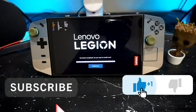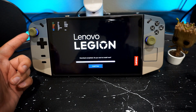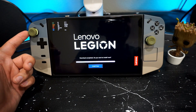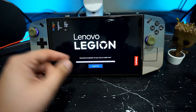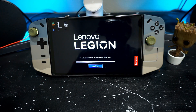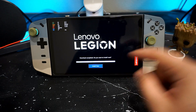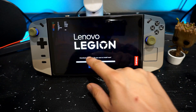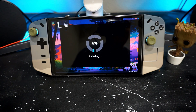What's up YouTube, it's Jason right here and today we have a new Legion Space update. This gives us the ability to change our sensitivity, move our dead zones, new button combos for opening up the Xbox Game Bar, and much more. So if you're interested, stay tuned and let's get started with the video.